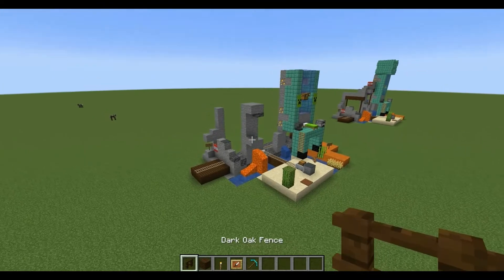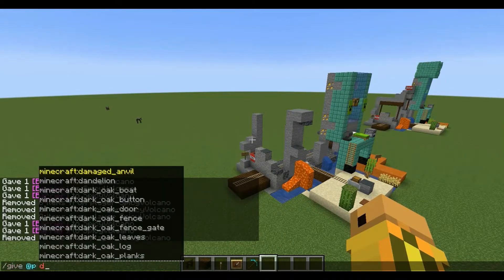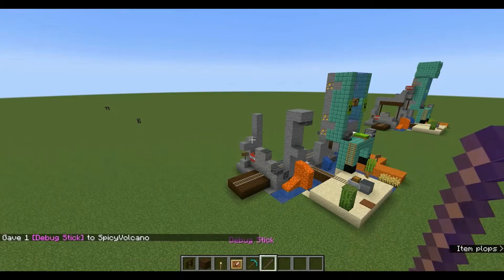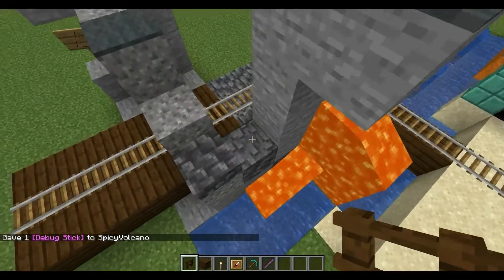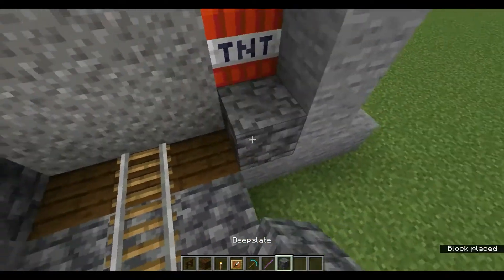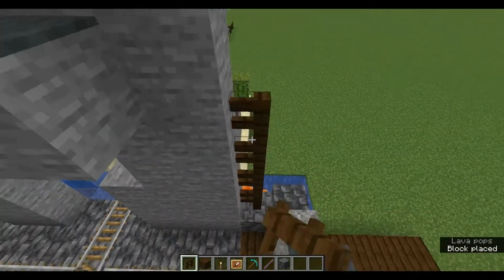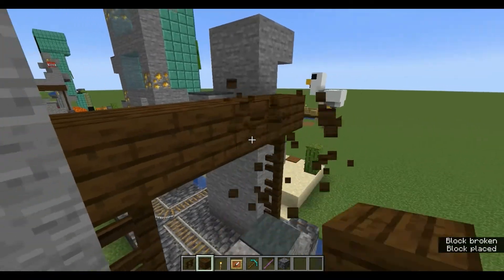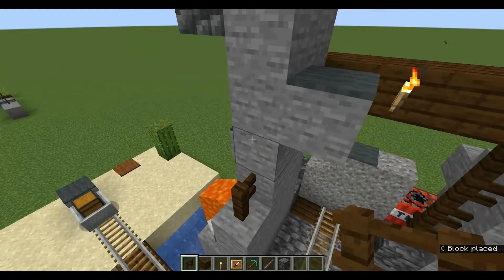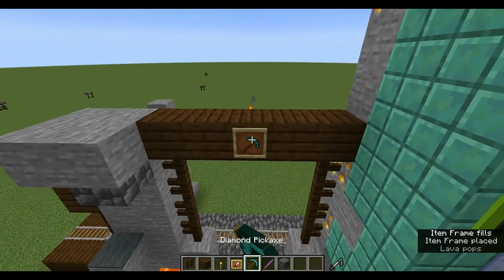For the oak gate section you'll need: dark oak fence, dark oak planks, torch, item frame, diamond pickaxe, and debug stick. Input the command: /give @p minecraft:debug_stick. On top of these deepslates, build four high, connect them. Torch in the middle. Then on top, build two more sets four high, connect them. Torch in the middle, two torches in the back, an item frame, and the diamond pickaxe in the front.